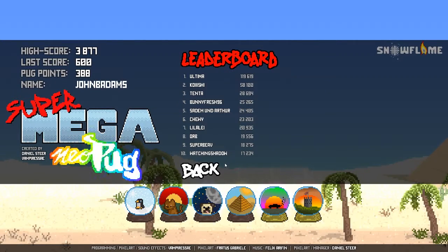The leaderboards show the top people in the world. This guy has gotten 119,000 — he's a cheater or somebody who's completely lost his mind. Either one, shame on you.